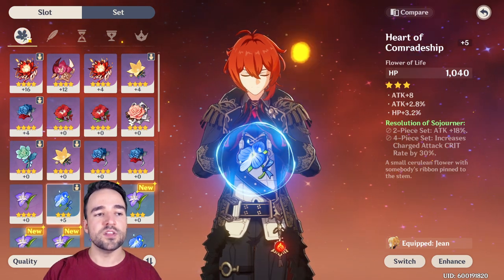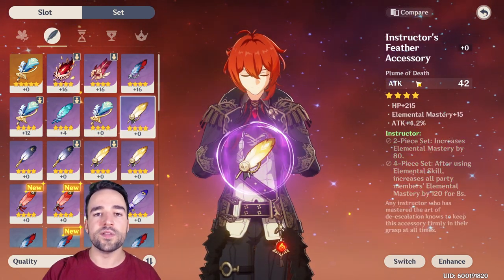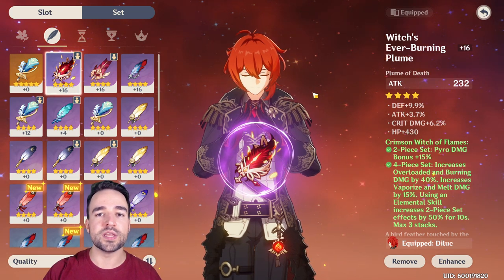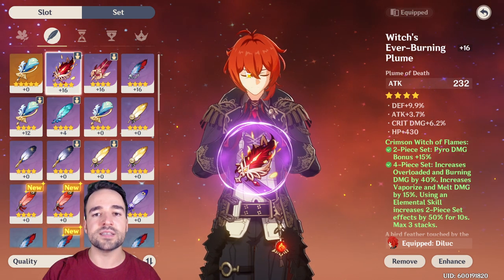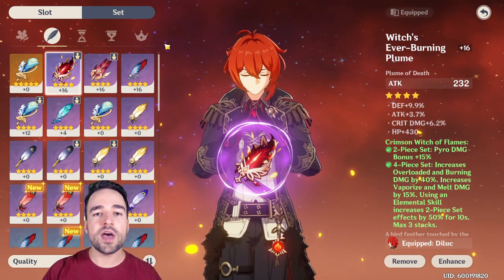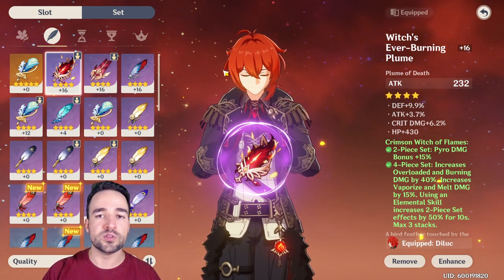One last thing I want to mention here is that flowers are always going to give you HP no matter what, and the fetter is always going to give you flat attack no matter what. This flat attack from the fetter is probably the single biggest source of damage you can give to your character. I recommend that your main attack damage dealers have the best fetter you have and upgrade that fetter as high as possible early on to give you the biggest boost possible. When you have enough items to make sets out of really good artifacts, then you can focus on making sets — but that will come quite later into the game.